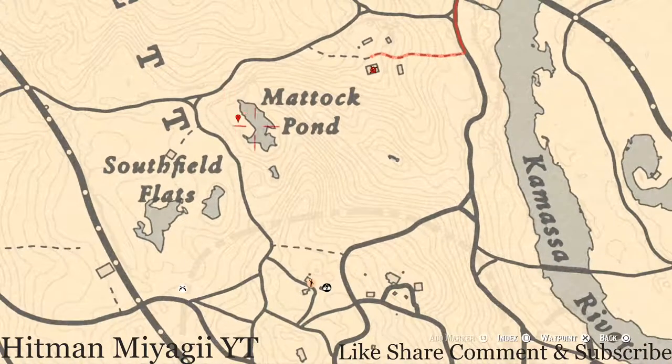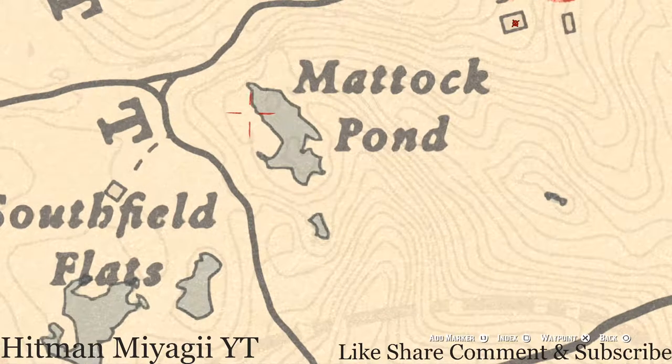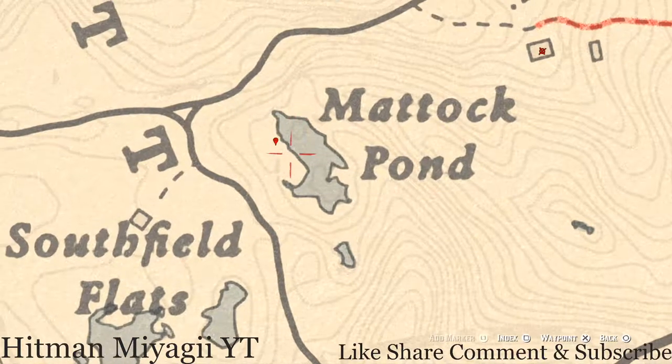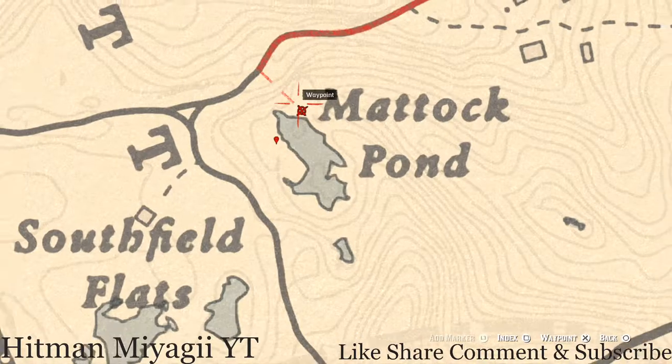Right at or outside of Matic Pond there are two things. One is an arrowhead — it sits right here at this location. You do not need your metal detector for this one, just your shovel, and you'll dig up a random arrowhead. But if you pull out your metal detector right about here, you guys will get a random item — I cannot tell you what category or what you will dig up; it is fully random. So grab that as well with your metal detector.